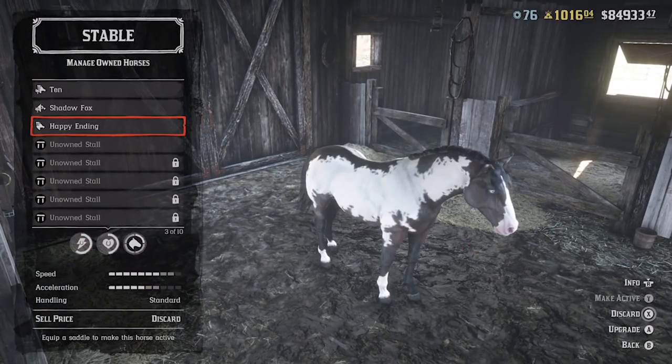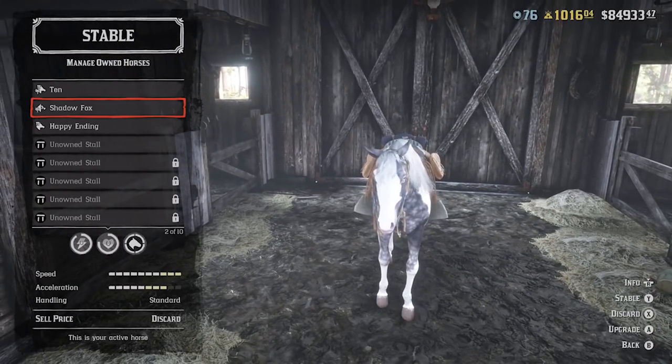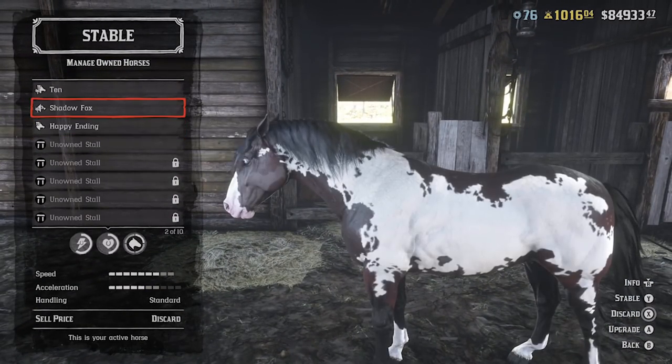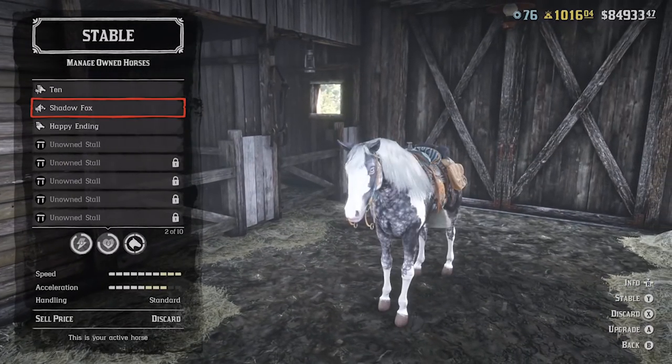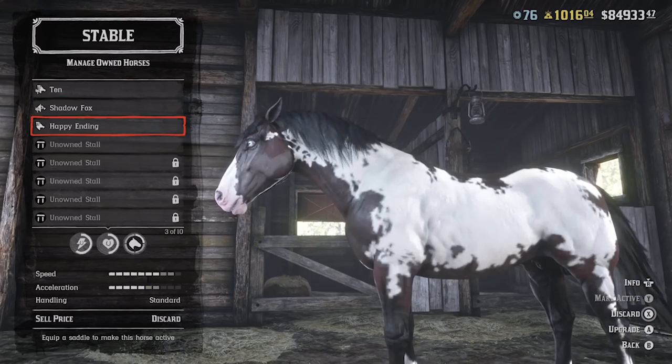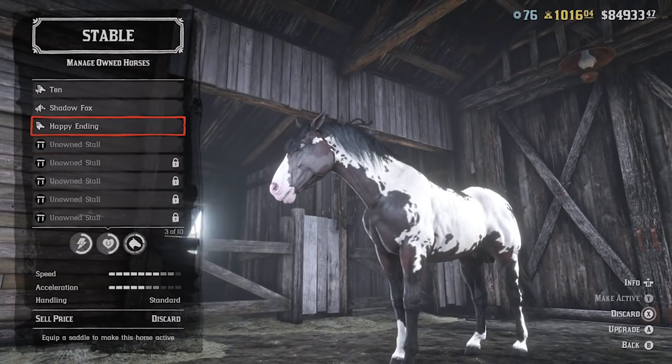That is not my horse — okay, that's 10. It's actually a little bit smaller than the Missouri Foxtrotter. Alright, so let's go ahead and upgrade him.